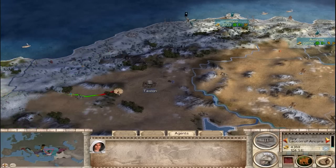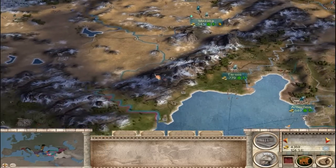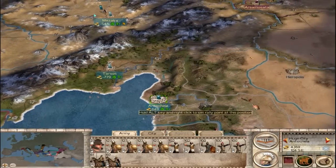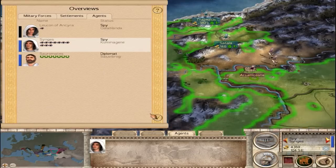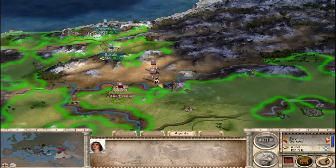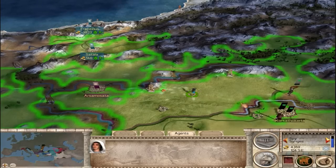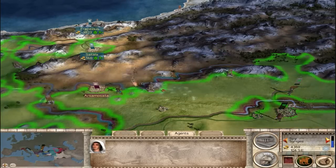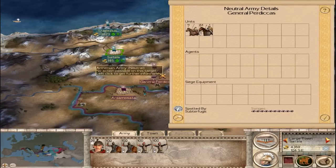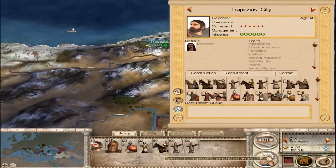We'll work our way this way eventually, but for the moment let's bring our spy back around here. Pergamon does hold Tavian. I want to keep an eye on the Armenian situation — they don't even have Karkathia Kurta yet, so the spy can stay and keep watch. The Armenians don't really have much of a garrison in Satala, so they'll probably take it if they attack. I can always send a relief army there if needed.